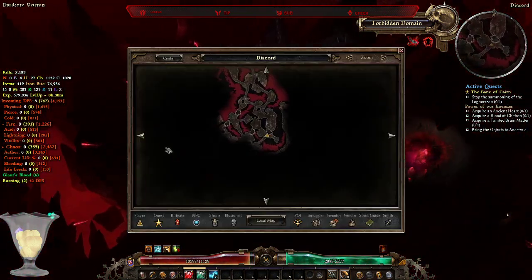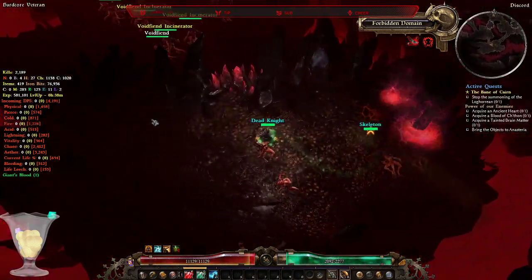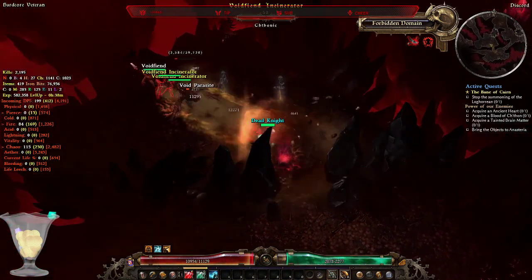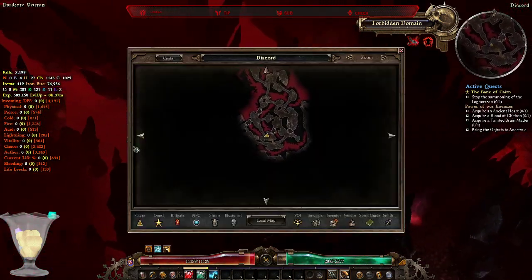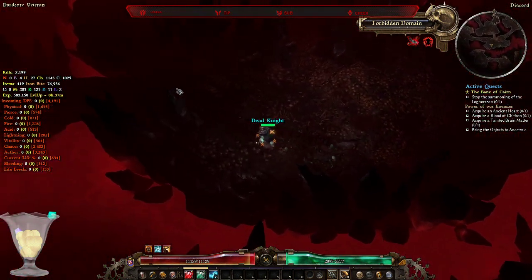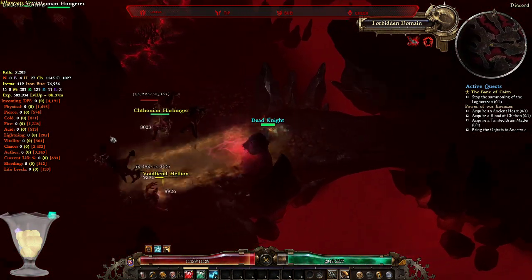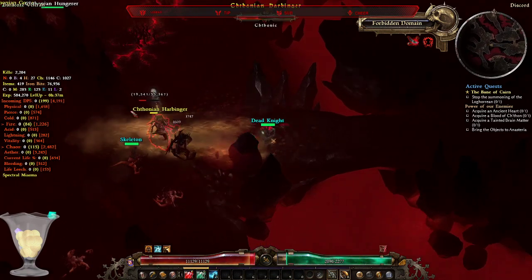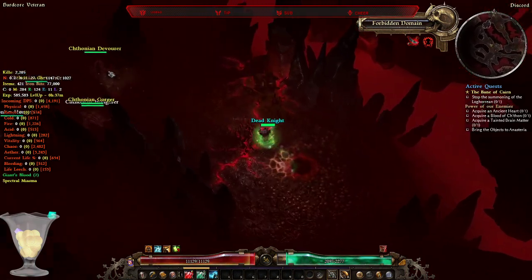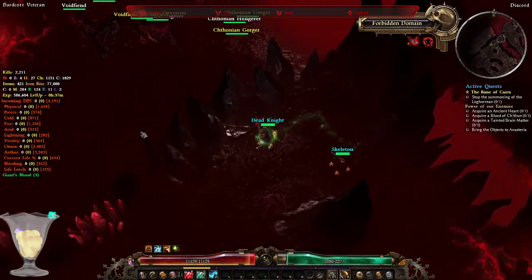Let's clear this room then move on down. Keep in mind that this area contains a lot of secrets and chests which can be reached first by destroying destructible walls and then opened by clicking on them. Be on the lookout for destructible walls.